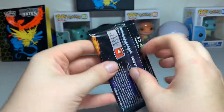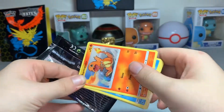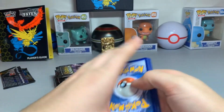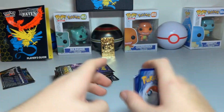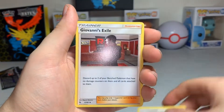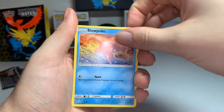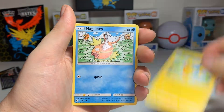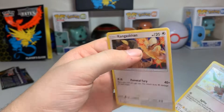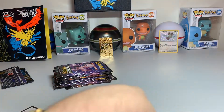Alright, so first pack. There's a code card for you guys — let me know if anybody gets anything exciting. We have a fairy energy, Misty's Cerulean City Gym, Chansey, Giovanni's Exile, Slowpoke, Psyduck, Pikachu, Magikarp. Ooh! First of all, shiny Noibat — cool, not too bad. And a regular Arcanine GX. So shiny Noibat to kick things off, not too bad.